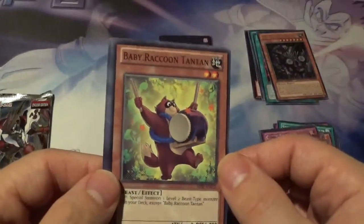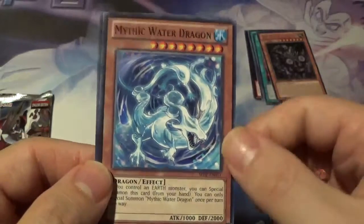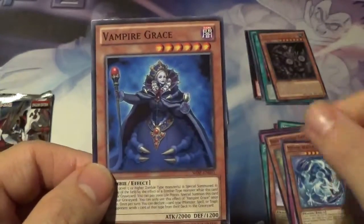Baby Raccoon Tantan. Survival of the Fittest, very cool. Mythic Water Dragon. And Vampire Grace.